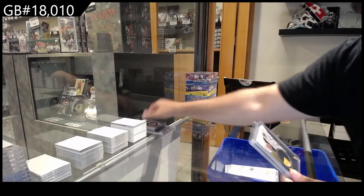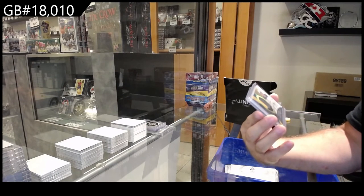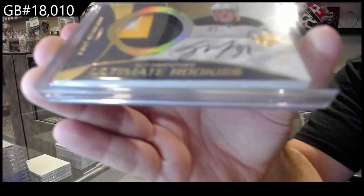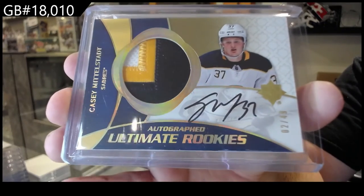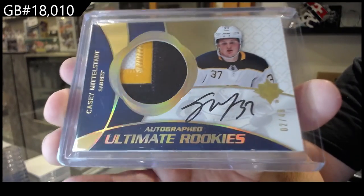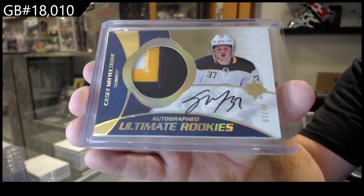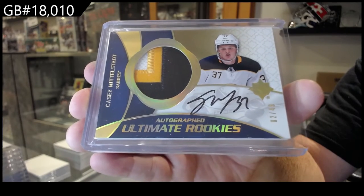We've got an Ultimate autograph rookie patch numbered to 49 for the Buffalo Sabres — KC Middlestad.